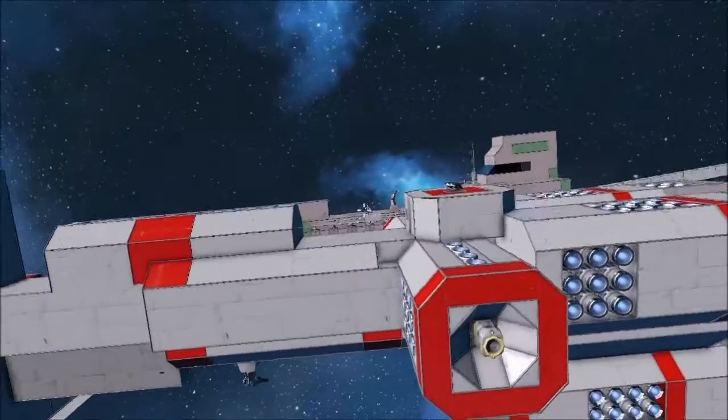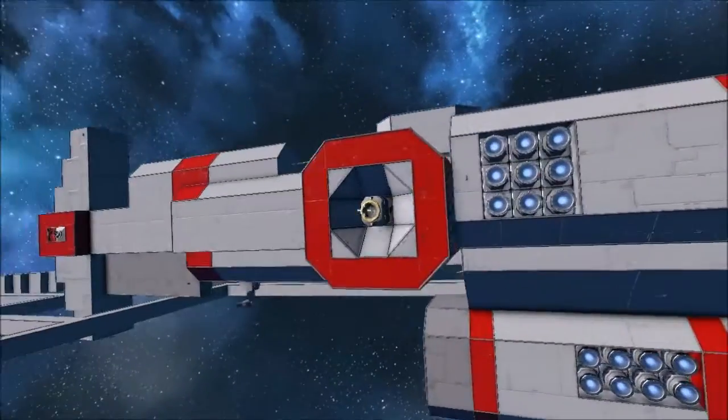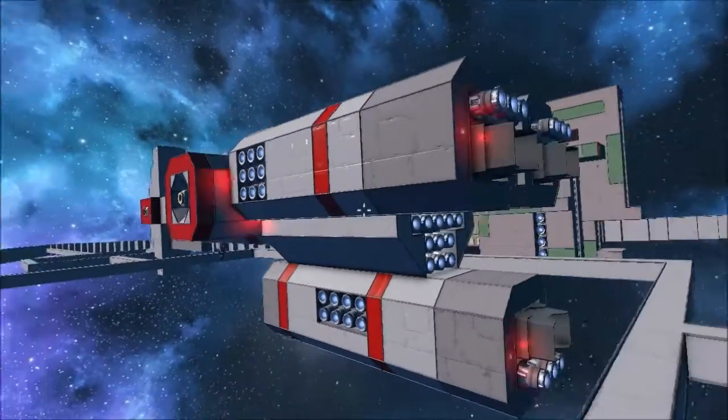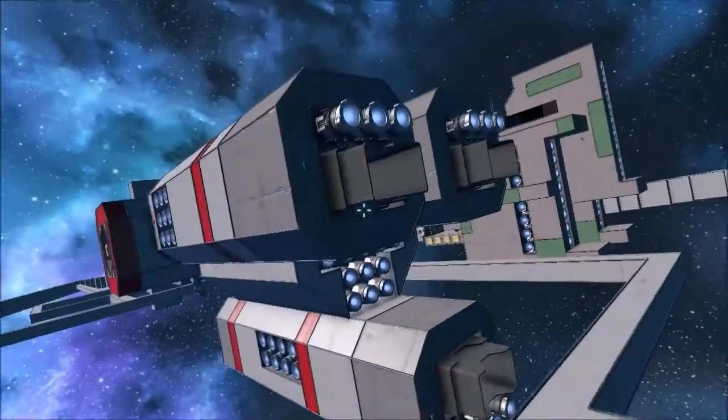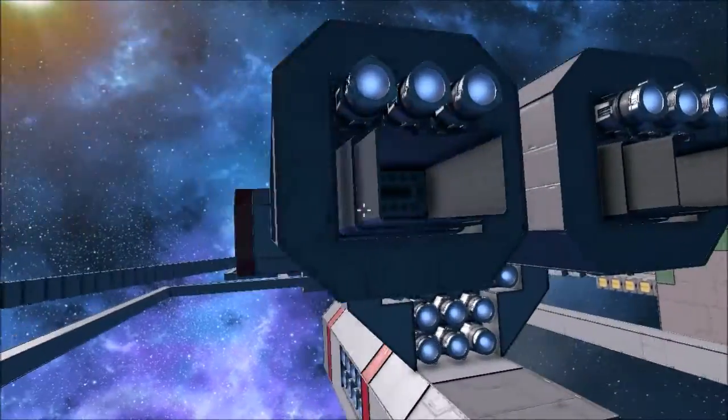Going around on the outside, you see the antenna, the turbolaser, the connection port, and the engines in a rather particular formation. Plenty of thrust forward, but the sage thrusters are turned off.